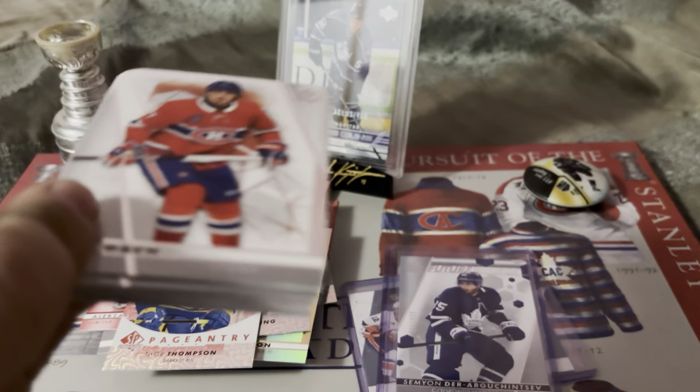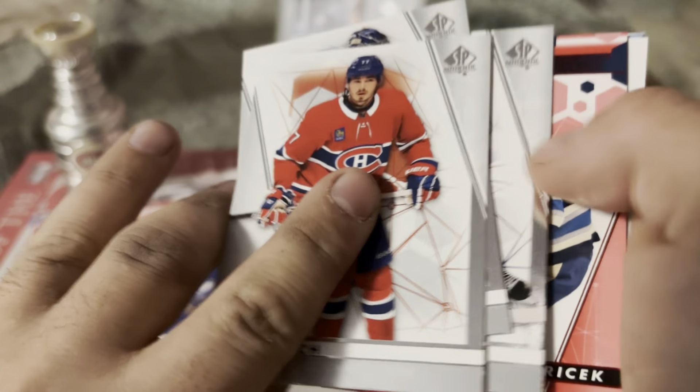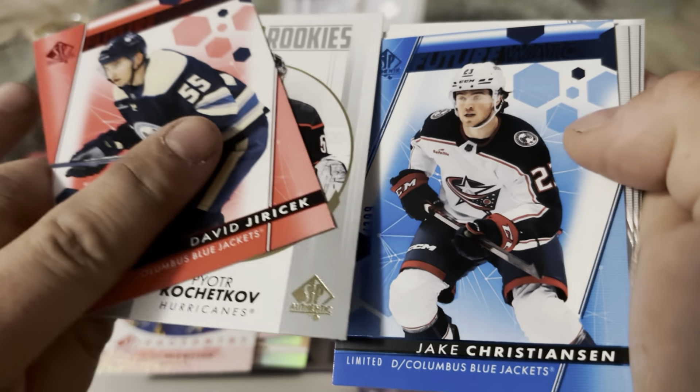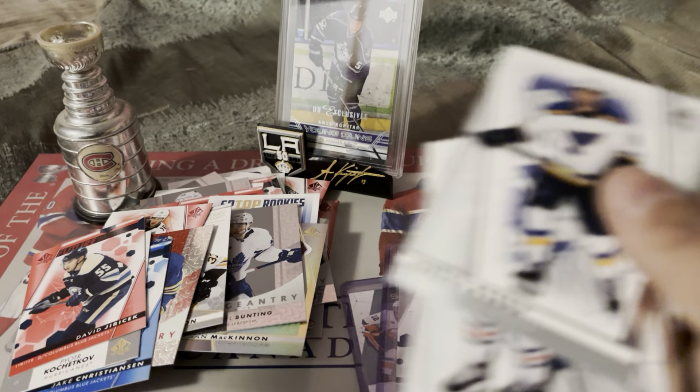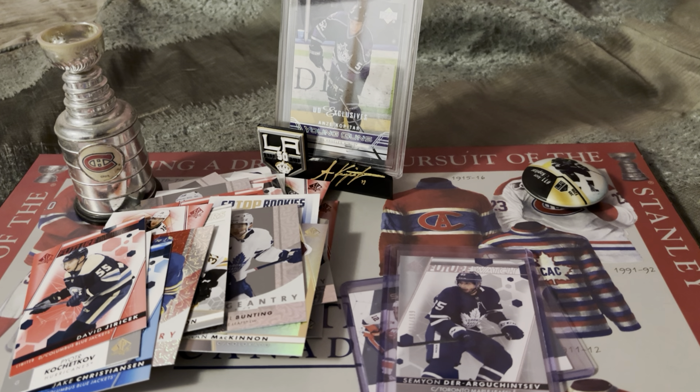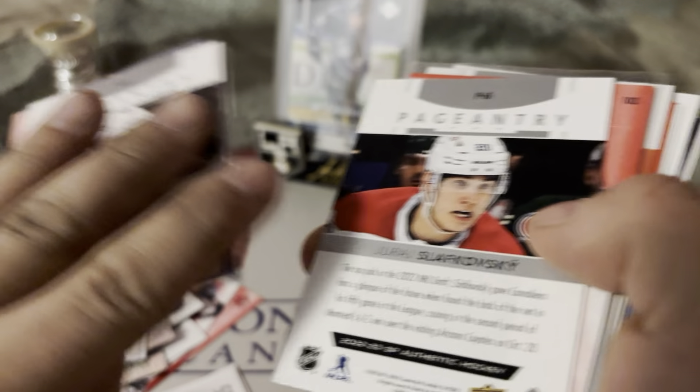It all comes down to this - our final pack. All I want is a true future watch auto. Kirby Dach, Pasilevsky, Matt Barzal, David Jerichek. Wait - Peter Chuck, Kopf, and Jake Christensen? Did we seriously get shorted an autograph? One, two, three, four, five, six, seven, eight, nine, ten. Unless it's sticky, I honestly think we just got screwed out of an autograph. That's the problem - SPA, they watered it down and they don't even give us our full hits. I'm not seeing anything in the back.